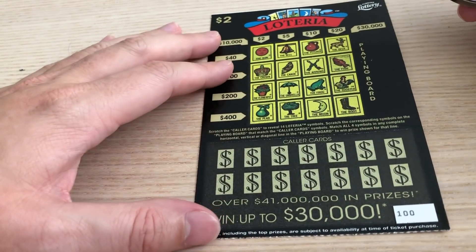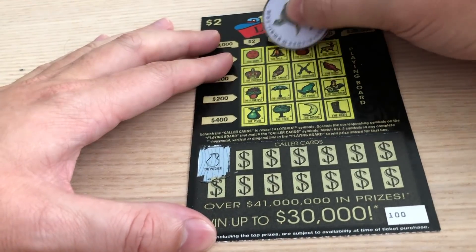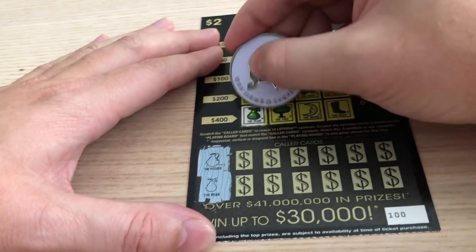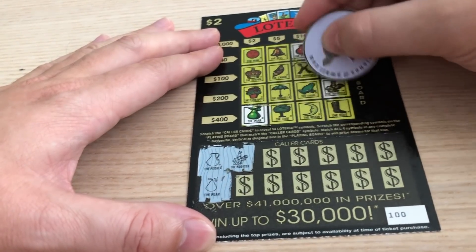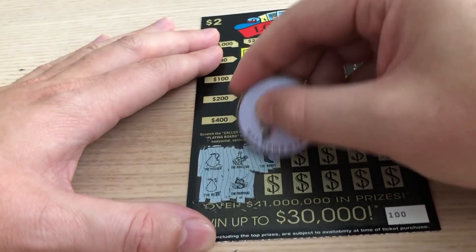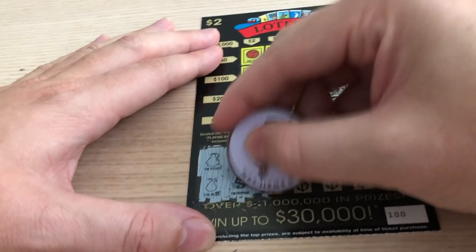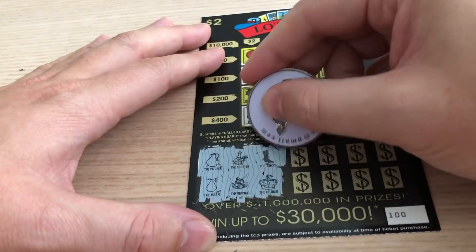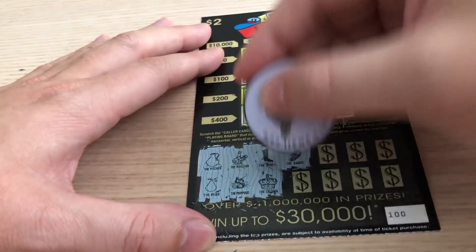On to ticket number 100. The Pitcher — we have the Pitcher. The Pear — the Pear we have. The Rooster — we have the Rooster. The Mermaid — do not see the Mermaid. The Boot — got the Boot. The Crown — I have the Crown. The Canoe — we got the Canoe. This is sweet so far.